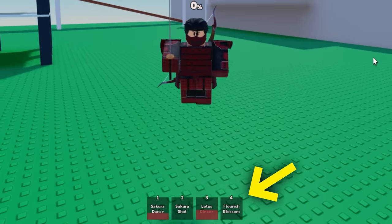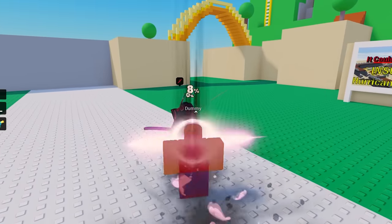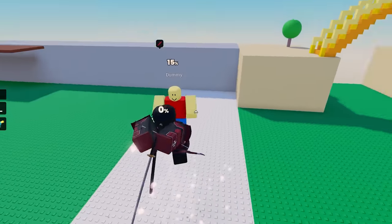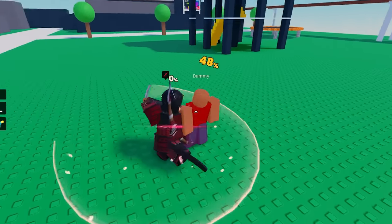The fourth move is called Flourish Blossom. This move has a base effect, and when used near a ledge it's supposed to have another effect. Off rip: stab, and then a slice — very simple, very basic. This is just so clean.